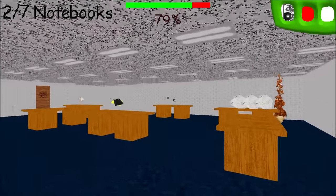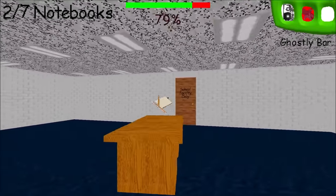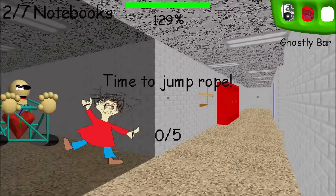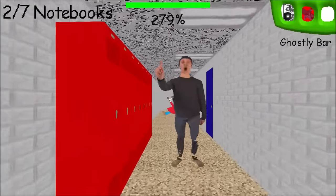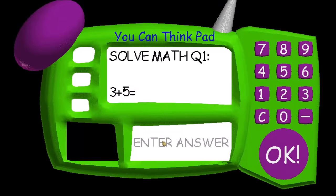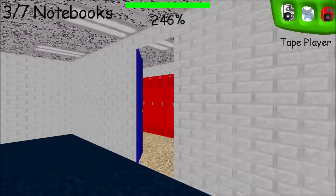A tape player — the Baldi disoriented tape, I get it now. There's another disoriented tape but it's a ghostly bar. If it's a ghostly bar, does that mean Playtime can't see me? Never mind — I thought the ghostly bar would do something special but it just fills up my stamina. Eight, negative four — Baldi gets angrier for every problem you get wrong. We got our third notebook.